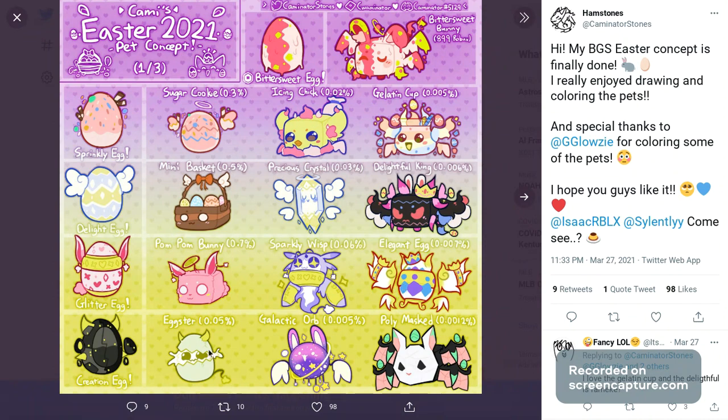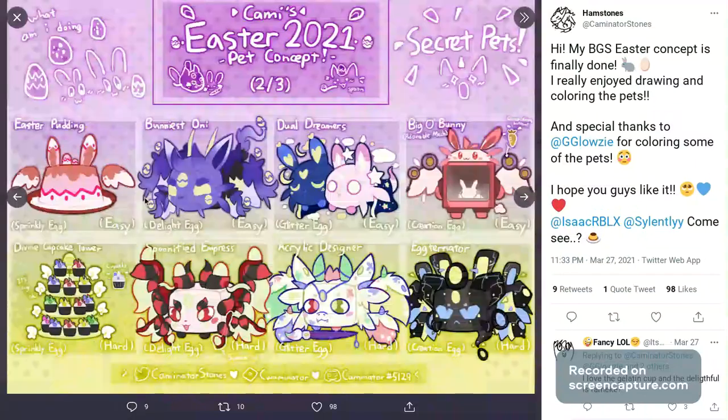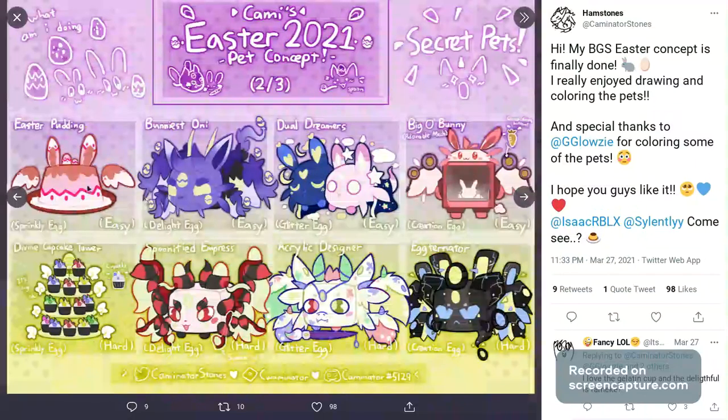Then we have the Creation Egg, which the egg itself looks really good and could be a secret pet on its own. We have the Eggster, the Galactic Orb, and the Poly Mask. I know everything seems like it should be a secret pet, but these designs are really good — created by Hamstones, who did a really good job on all of these. Out of this category I really like the Delightful King, the Mini Basket, the Elegant Egg, and the Poly Mask. In this next part these are all secret pets.